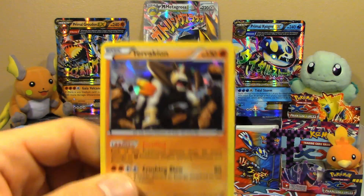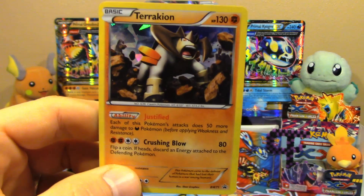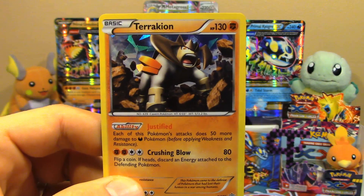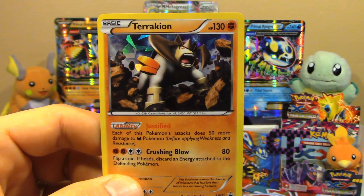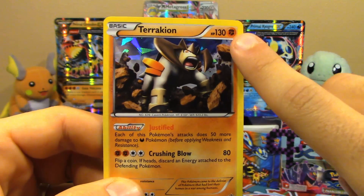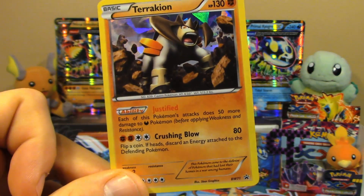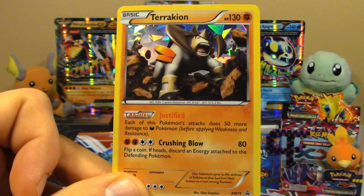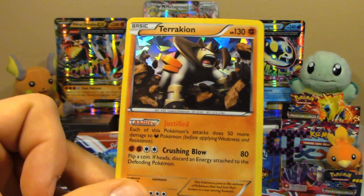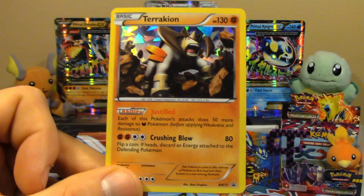We got Terrakion here. Now that could be a real dark buster. Any of the dark type Pokemon that are weak to fighting — Crushing Blow for 80 plus 50 more to dark types, then you hit for weakness — automatic one-hit knockout. But think about what could be powered up by a lot thanks to a certain set. If it's weak to fighting, it doesn't even need that power because 80 plus 50 is 130, so you're hitting for 260. You just can't beat that.